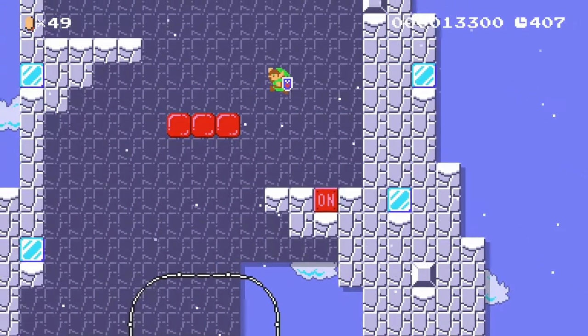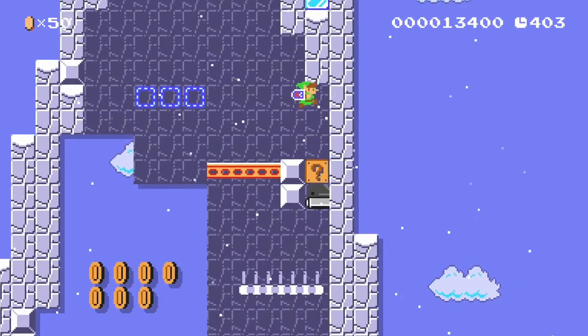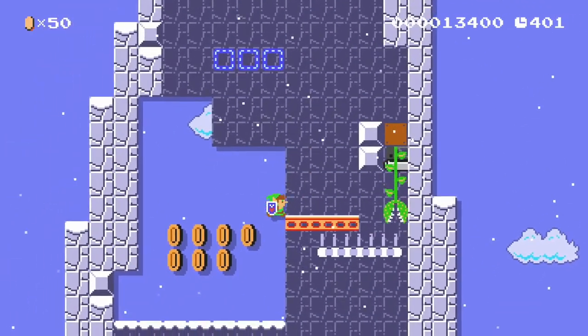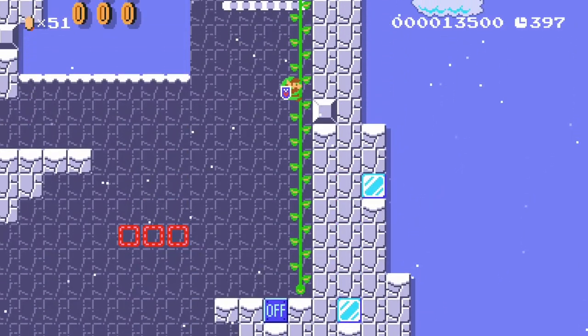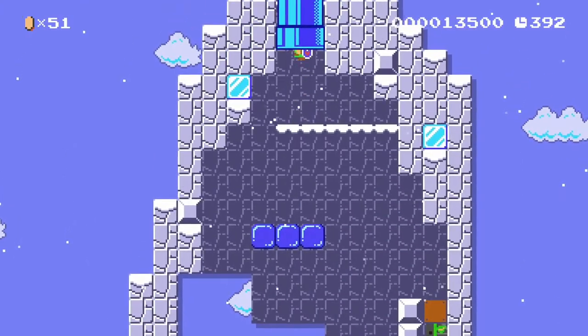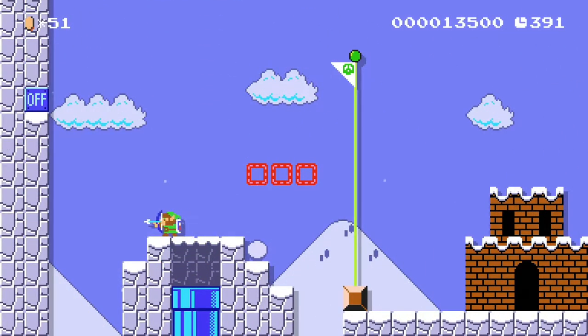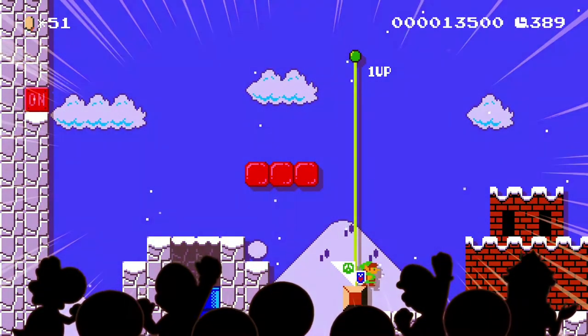Like I said earlier, 'Link and the On Off Mountain' has some sections that feel more like a puzzle, but that doesn't mean the level is not traditional anymore — it still is. At the end of a traditional level, we should use one of the key elements. Here we used an on off block as a small bonus to reward the player with the top of the flagpole.